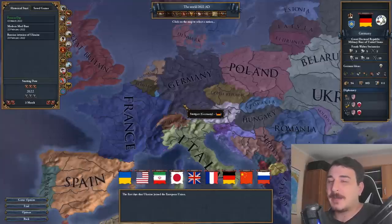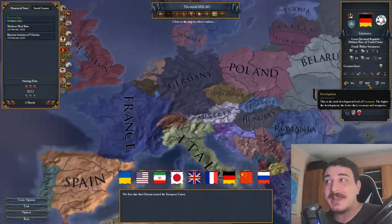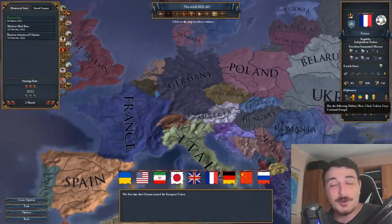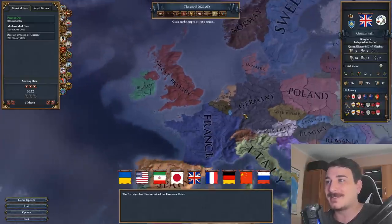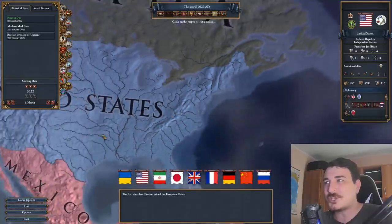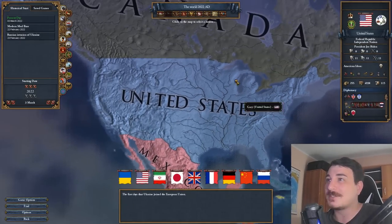The first thing that caught my eye is the fact that a lot of nations are military bases of the United States. Germany only has 800 development as a military base of the US. France also has its own military bases and only has 830 dev. The UK has 715 development and also has its own military bases. I'm really curious why Germany was set as a military base of the US. Let's check the US — 5,000 development. UK and Israel are the only allies, and then a massive amount of nations are military bases. It's pretty accurate, to be fair.